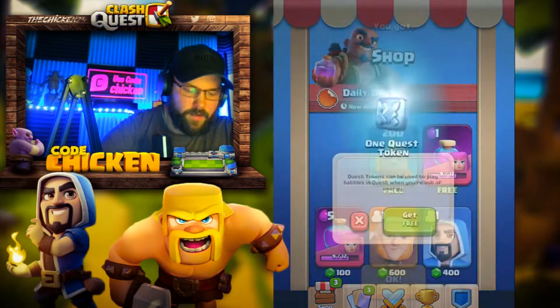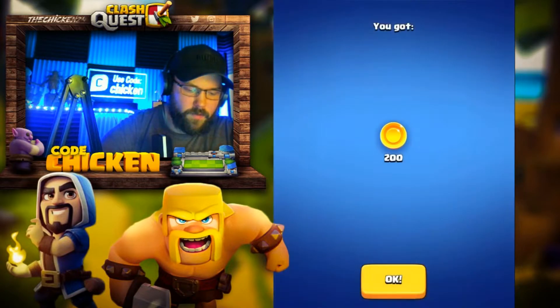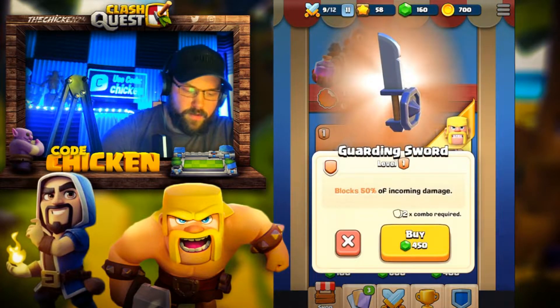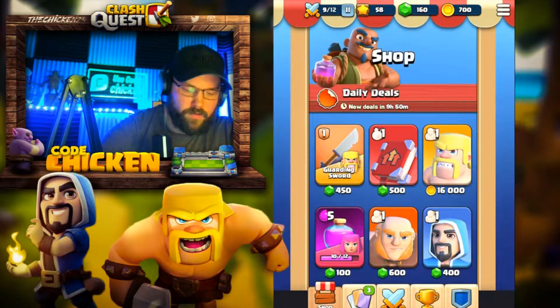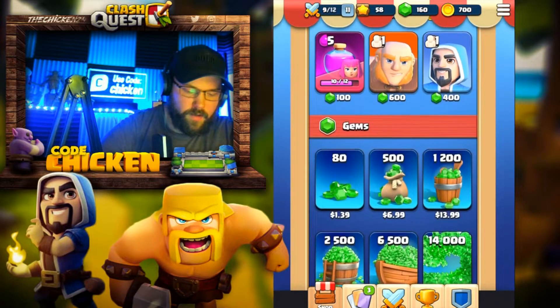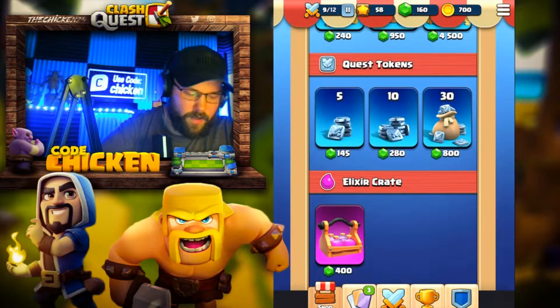Let's check the shop. We got some energy, we got some gold, very cool. We got some Archer Elixir. Guarding Sword — what is that? One more Barbarian, 16k. Alright, so that's all we're getting for the time being.